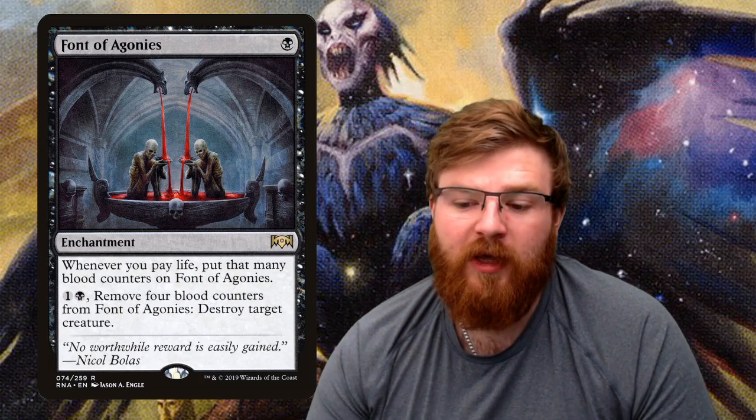Font of Agonies — one mana enchantment. Whenever you pay life, put that many blood counters on Font of Agonies. For one and a black, remove four blood counters and destroy a target creature. If we just get it in the graveyard we can exile it and get ourselves a 2/2 zombie, but equally whenever we pay life — and we will be paying life at some point — this potentially gives us an opportunity to destroy a creature.